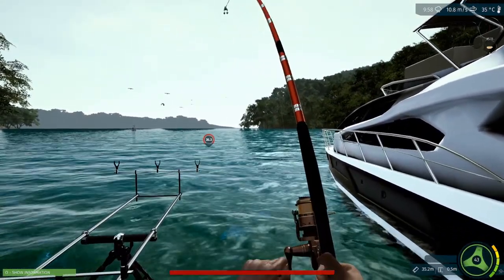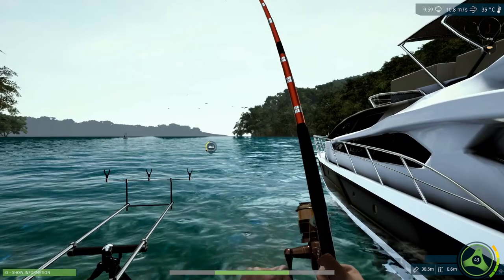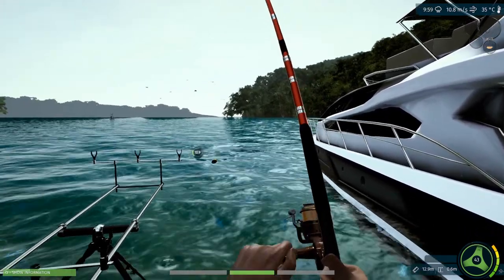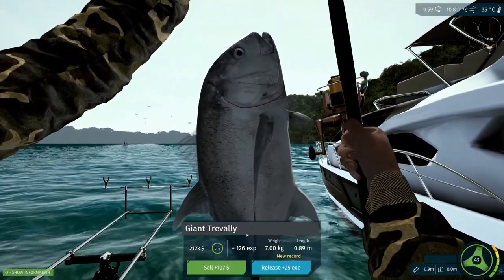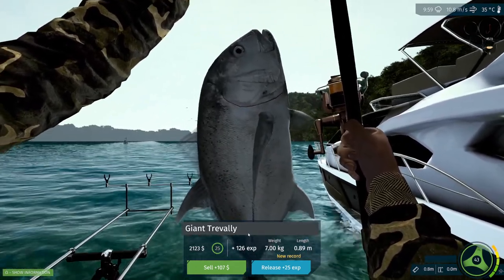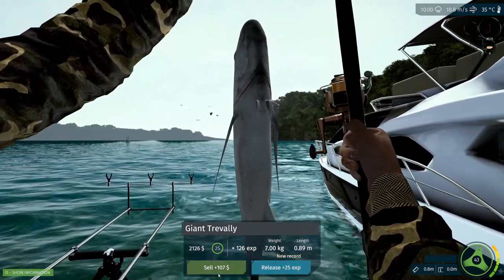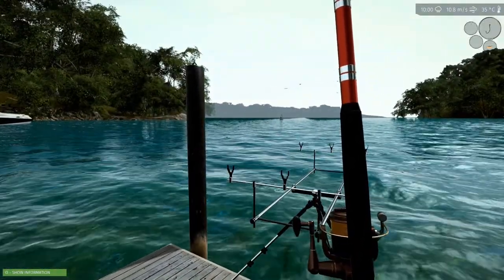Let's get this one — what is it going to be? It's fighting our stupidly big setup; even a 5 kg fish can overwhelm it. Oh, I think it's an amberjack — wow, giant trevally! 7 kg, 107 bucks. Very cool. I just hate how the sun is always from behind the fish — the fish doesn't light up.